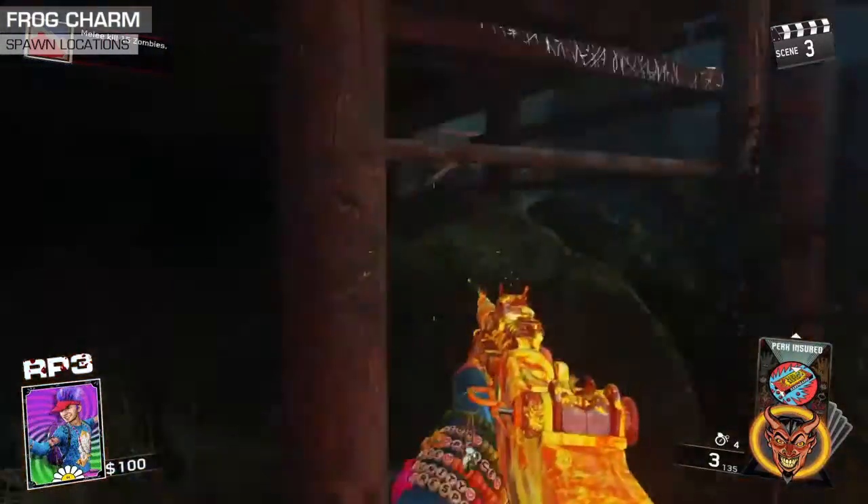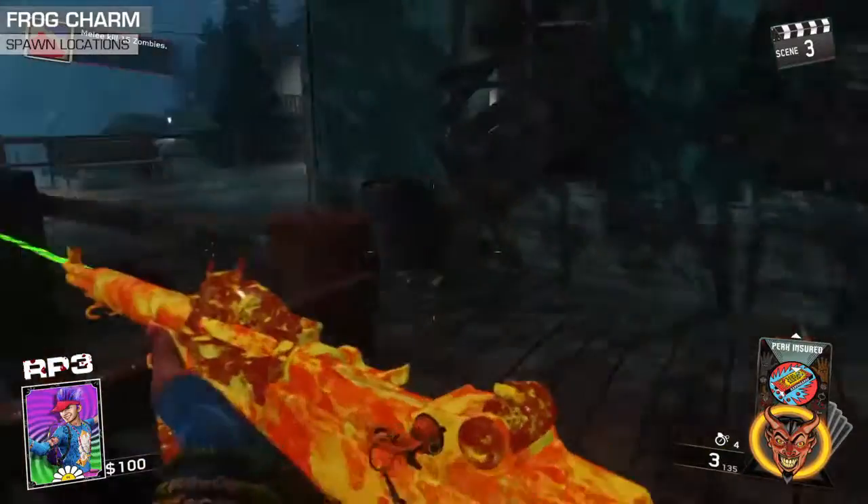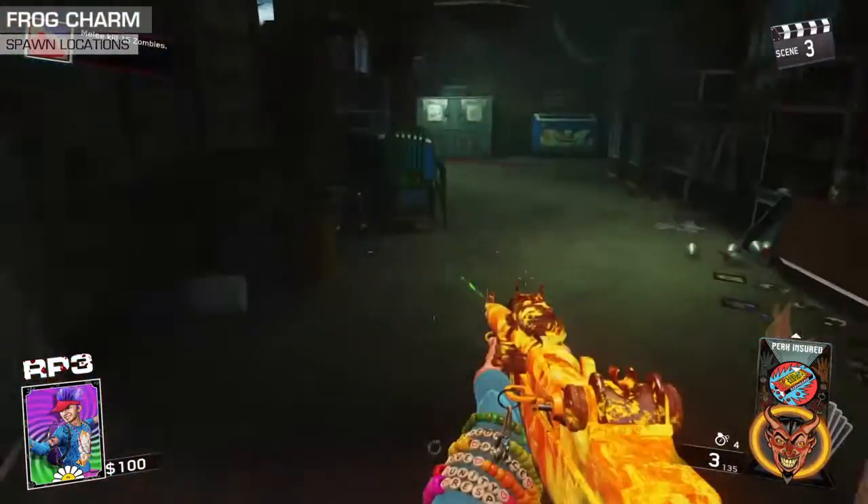The second location is in the dock area by the lake. Head up the stairs and into the bait shop. The frog will be sitting in the plastic chair here.